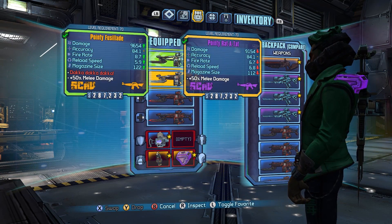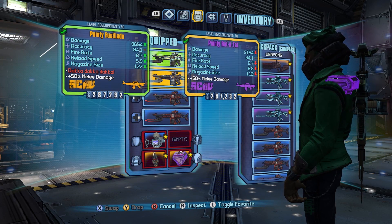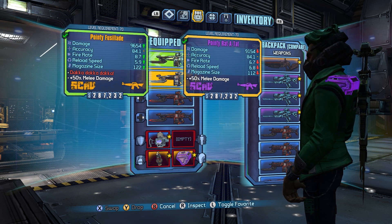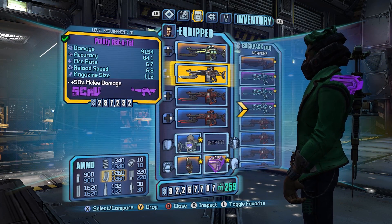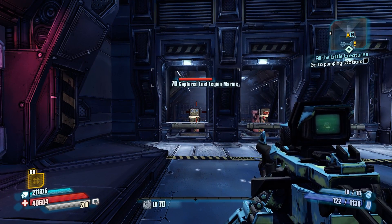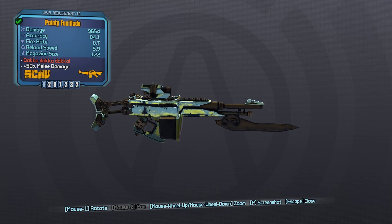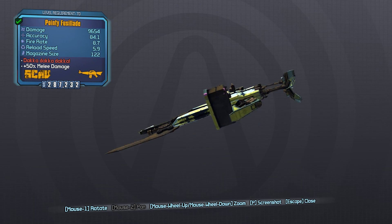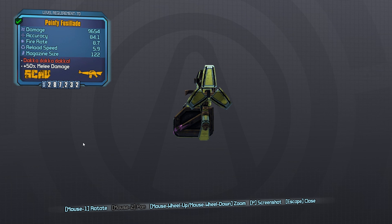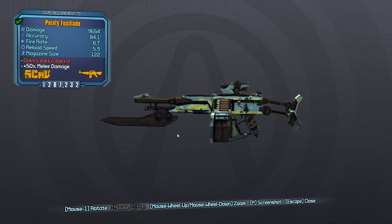The accuracy stays the same. The fire rate goes up a whole two, which is huge. Your reload speed cuts down almost a full point, which is very nice, although 5.9 is way too long still. And the magazine size went up a little bit, which is kind of dumb. With this one, you also have better recoil on it. Actually, before I start shooting it, let's just look at this thing, because I think this is one of the most beautiful weapon skins I've seen in Borderlands 2 or the pre-sequel. I love the way this thing looks.